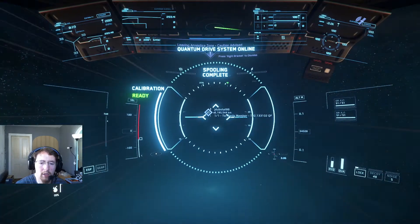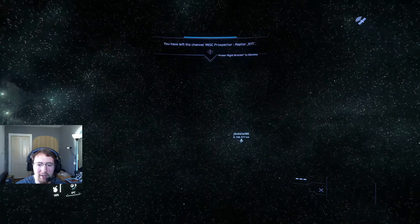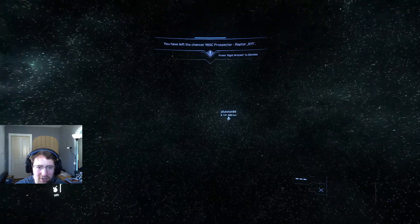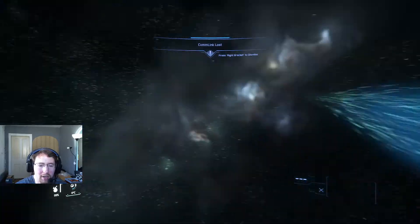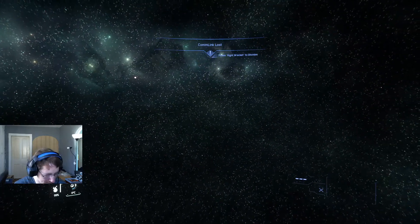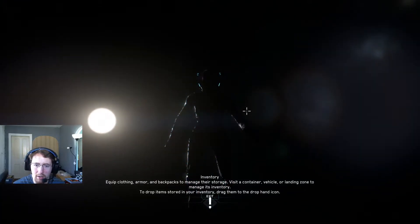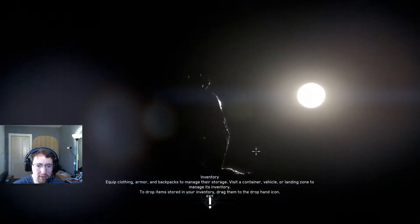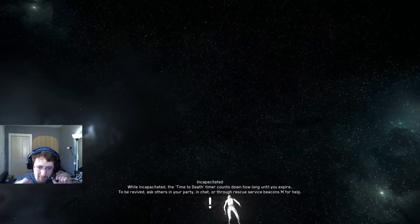I'm going to set my route back to my crew member and jump back to it. Star Citizen bug strikes again — unfortunately this has dumped me back out into the station exterior and has probably stored my ship back in storage. This does happen occasionally. Unfortunately the only way to deal with it is to suicide yourself. I'm going to check my inventory first to make sure I don't have anything with me.